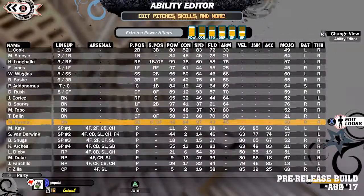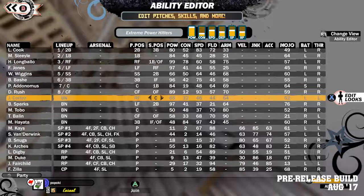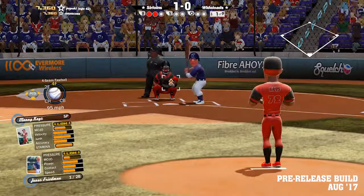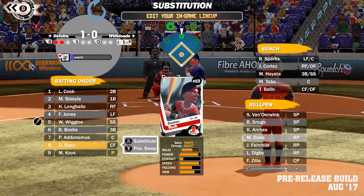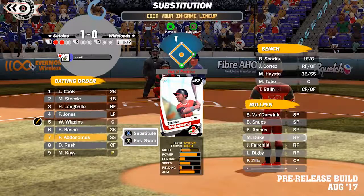Next up is changes to primary and secondary positions. In SMB1 primary and secondary positions were both individual positions. In SMB2, secondary positions can now be no position at all, or one position, or classes of positions like outfield, infield, or utility. Related to that, you'll be able to move your players around defensively during the game. So between the larger bench, the more flexible secondary positions, and allowing defensive positional swaps in the game, we should be able to make defensive positioning overall more meaningful.